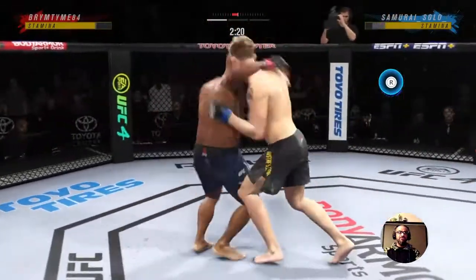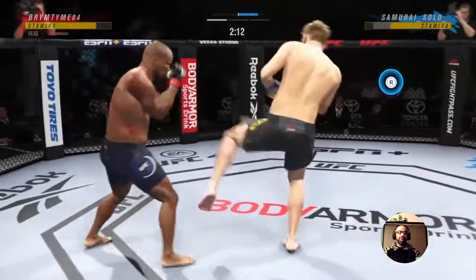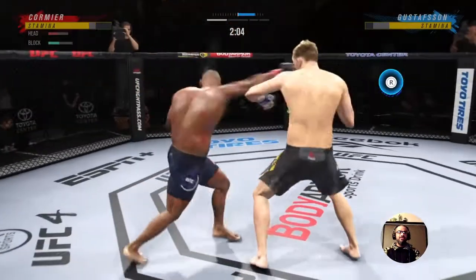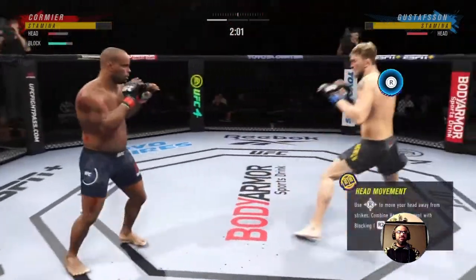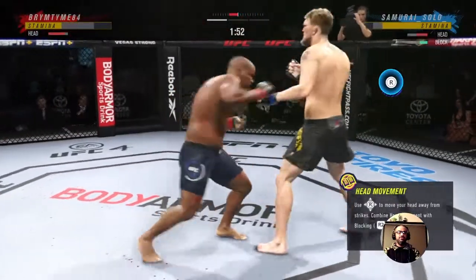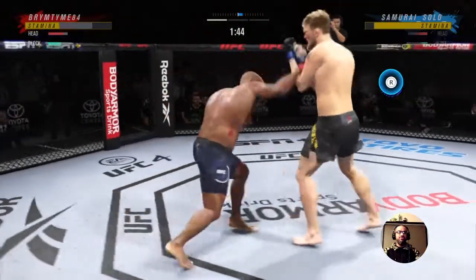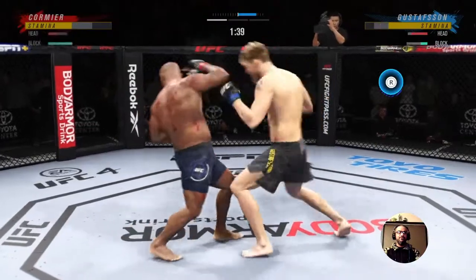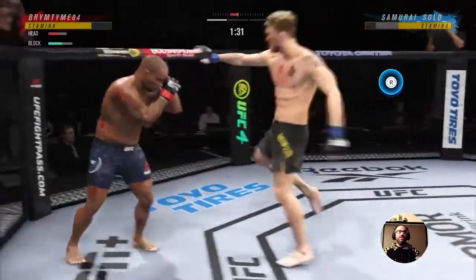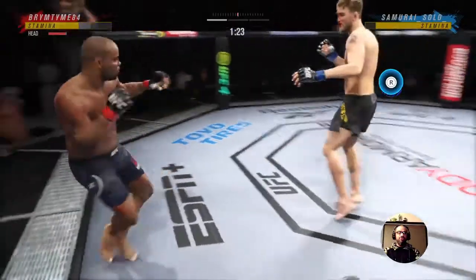I can tell he wants the clinch, and there he goes for it. We slip hook him, hit that body. I like that Superman jab — it actually covers more distance than I thought. He's really throwing those one-twos at us. Hook hook rocks him. He puts out that rocked side lunge, and it works because I happened to be throwing a lead uppercut. If I'd thrown a hook, I would have got him.